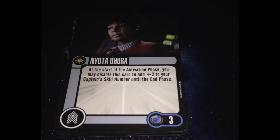Nyota Uhura, also 3 points. At the start of the activation phase, you may disable this card to add plus 2 to your captain skill until the end phase. Cool effect, but 3 points to do that — in my book it might as well be a discard, because once it's disabled, do I really want to spend an action to be able to do that again? I don't think so, but maybe there's a time to do it.